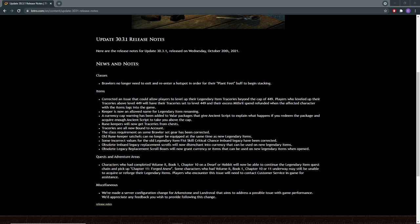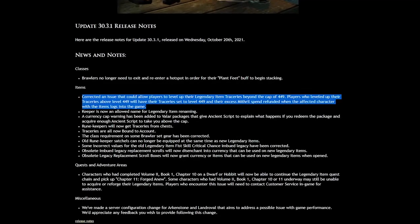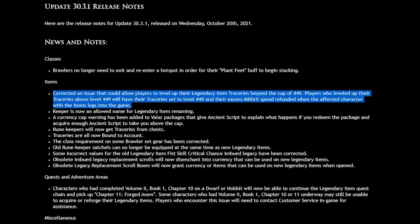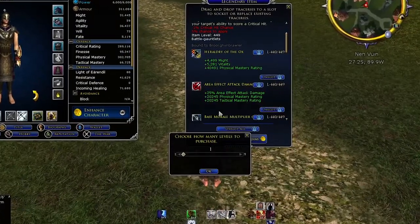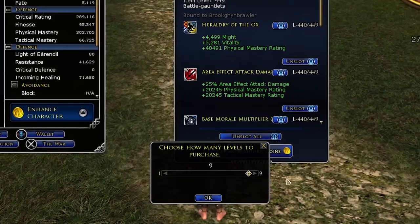There are a few notes on items. This note was, I believe, fixed in a hotfix before this update, but it's still in here. People were able to take their traceries to the previous max level, and I believe that was fixed with the hotfix, so the max level of traceries has now been corrected.